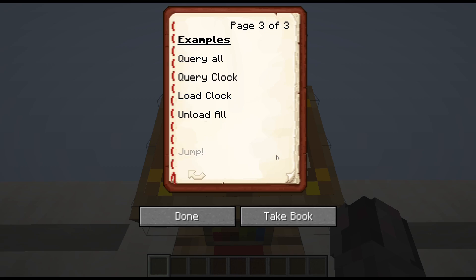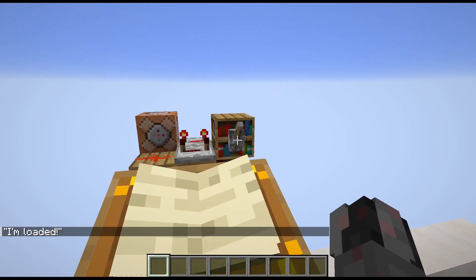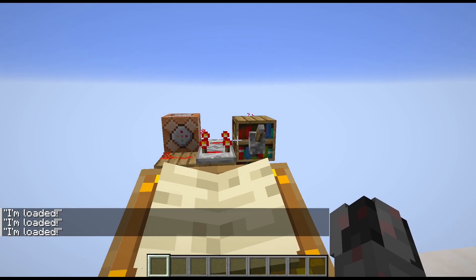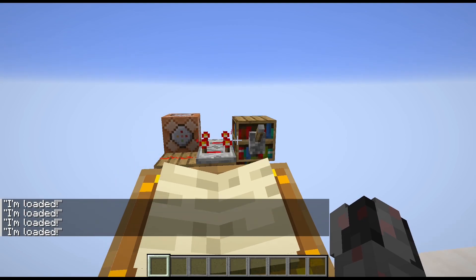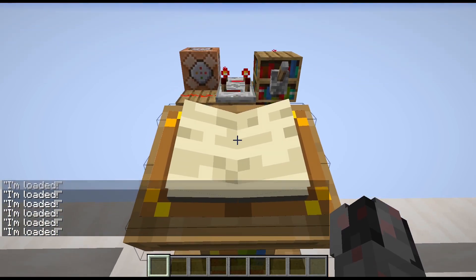And with that, let's actually get to the examples. I've prepared this little circuitry here, which is essentially just a redstone clock with a command block that will give me a chat message every few moments, roughly every second.